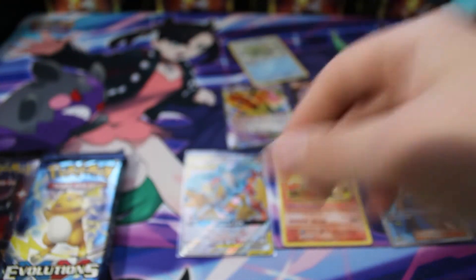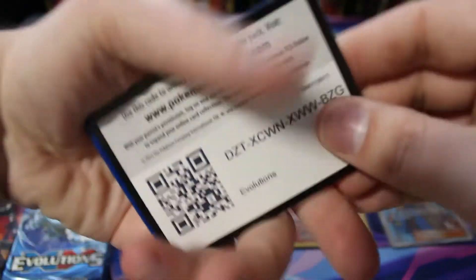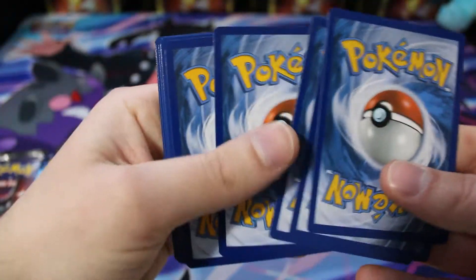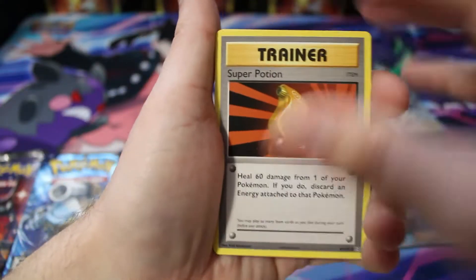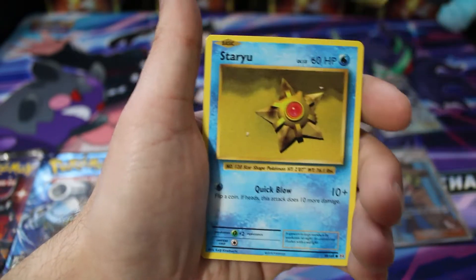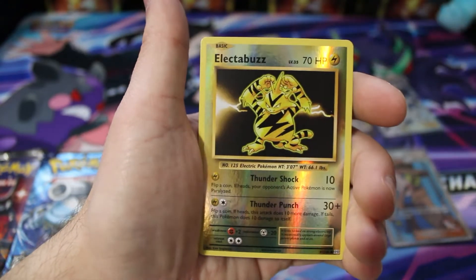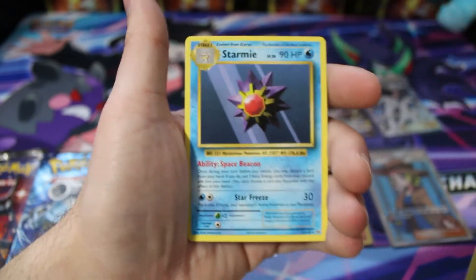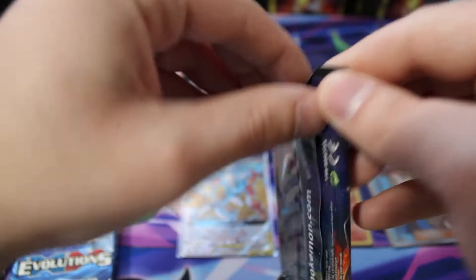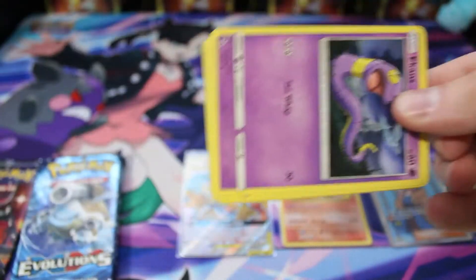Our third-to-last pack of Evolutions — we're getting close to the end. Seven packs total left and these Evolutions packs are just falling apart in my hands. We have a Super Potion, trainer, Charmeleon — very nice — Ponyta, Doduo, Staryu, Seal, Charmander. We got the reverse Electabuzz and just a regular Starmie. We haven't had much luck with Evolutions since we pulled the Charizard, but I really cannot complain — it's the most expensive card in the whole set.